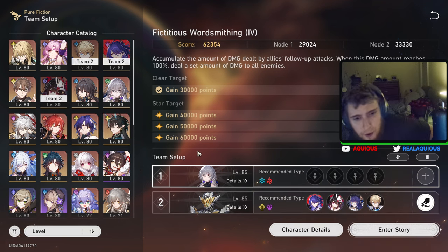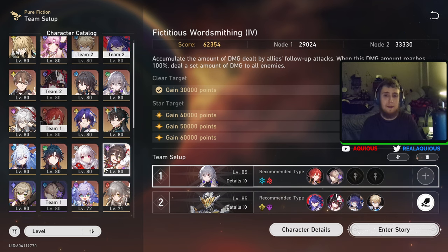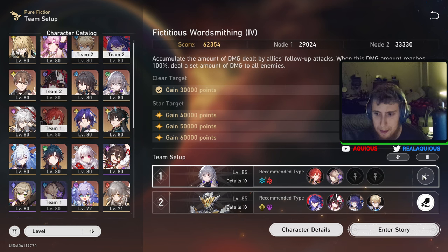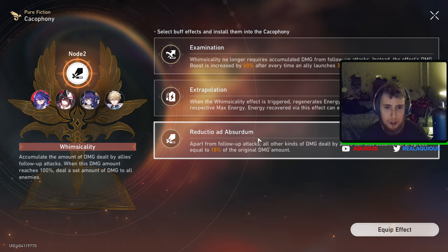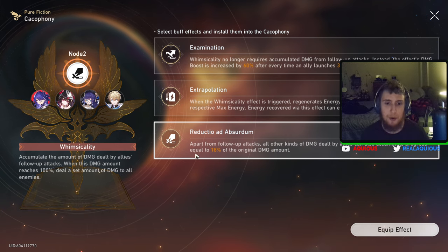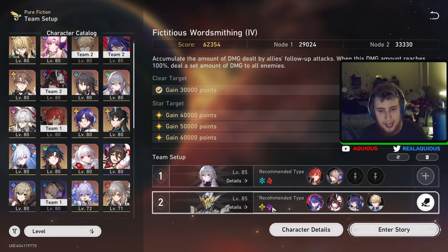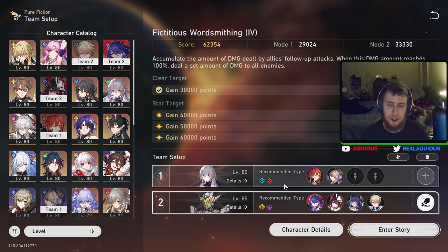For the first battle — this is the one where you might panic a little — it's kind of crazy. If you saw the thumbnail, you already know what's about to happen. This is an ice and fire weakness, follow-up based Pure Fiction setup. The whole idea is you want to deal follow-up attacks, accumulate the damage dealt by allies' follow-up attacks, and when the damage amount reaches 100% it deals a set amount of damage to all enemies. Even though Acheron doesn't have follow-up attacks, we still use Reductio ad Absurdum — all other kinds of damage dealt by allies can also accumulate progress equal to 18% of the original amount — so it's heavily reduced, but my Acheron is ridiculous. The only follow-up attack characters I have would be Doctor Ratio and Jing Yuan.